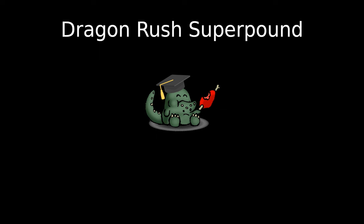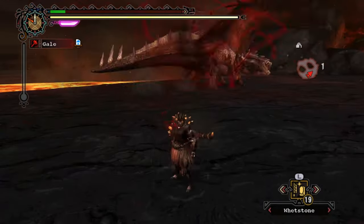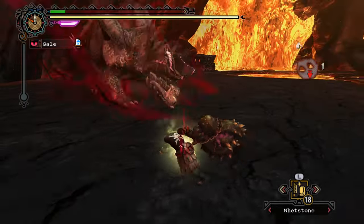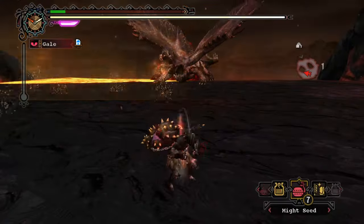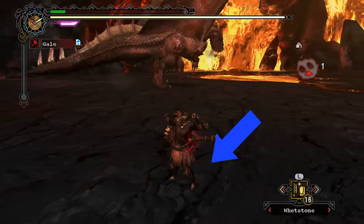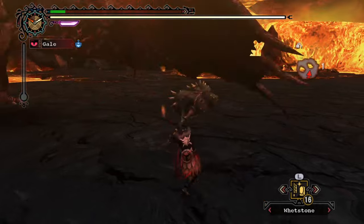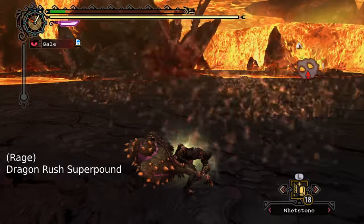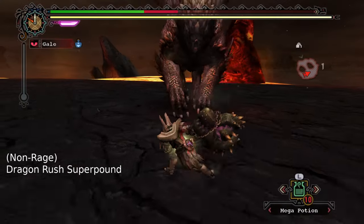First, we're going to look at the Dragon Rush, which is a fairly straightforward and easy-to-execute opening. Alatreon's Dragon Rush attack can either go past you or stop directly in front of you with a head swing. If it's the latter, you can release a Super Pound as Alatreon's head is swinging upward in order to hit it on the way down. If the early stop is going to happen, Alatreon will whip his head at the exact point you were standing when he targeted you. If you see his head swing backwards, release your Super Pound as his head moves up. This timing works pretty much the same for Rage Mode and Non-Rage Mode.